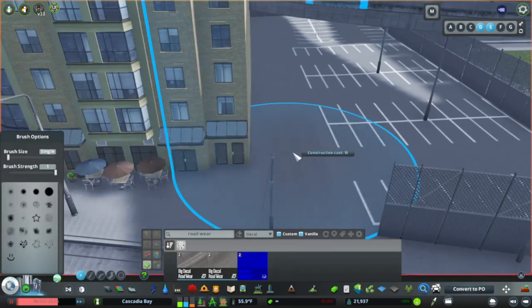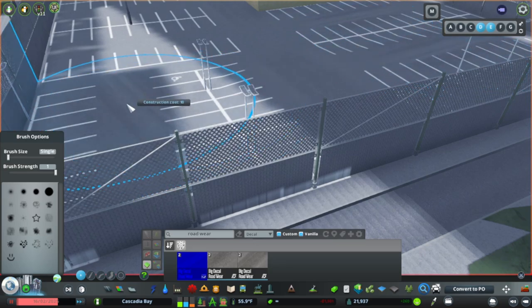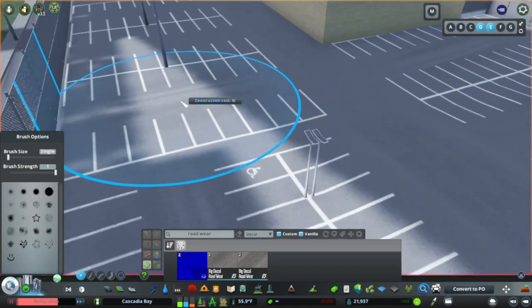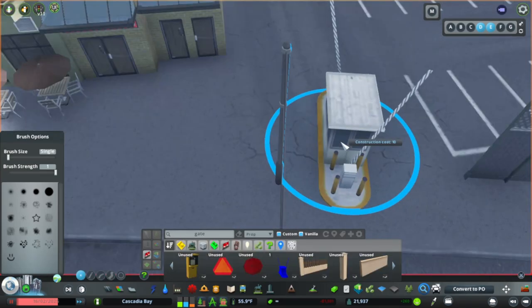Throughout the build, I've made sure to add in some road wear and damage decals to show that these spaces are heavily utilized. It helps with adding that little touch of realism and makes the city look a little less sanitized and artificial.